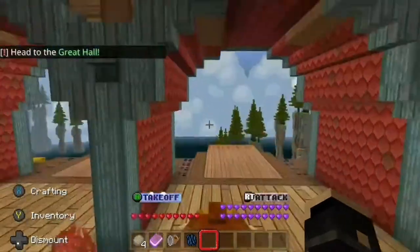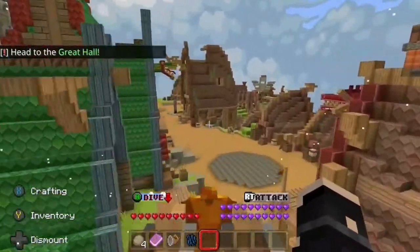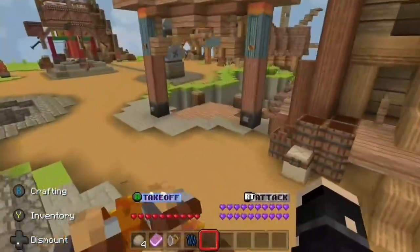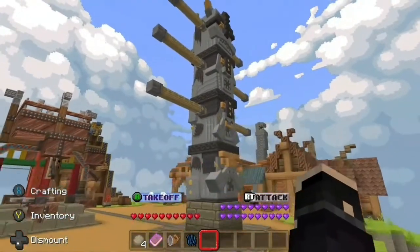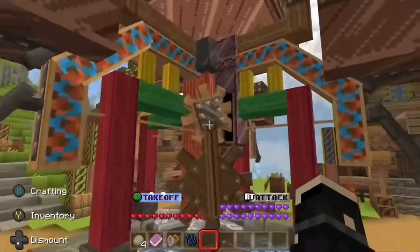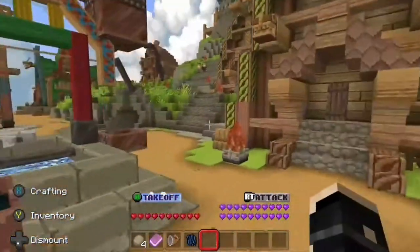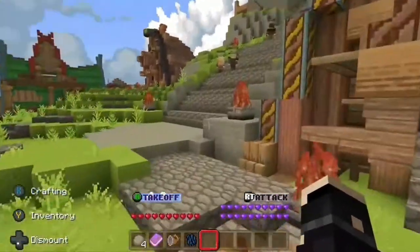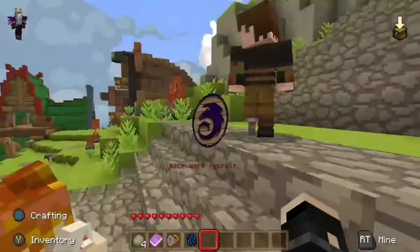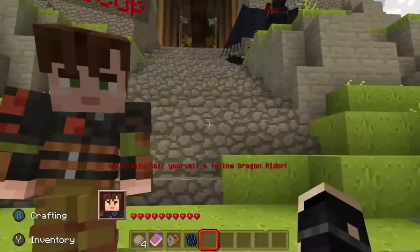Let's head there. I am really impressed with these buildings — the green Viking buildings look really Viking-like. I do really enjoy the fact that they've put so much work and effort into these maps. We've got braziers, barrels, everything. Let's go talk to Hiccup. We'll sit Pebbles down. Hiccup says: 'Nice work, recruit — you can now officially call yourself a fellow dragonrider!'